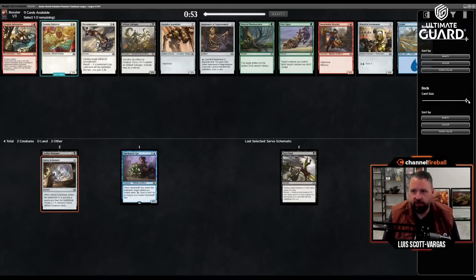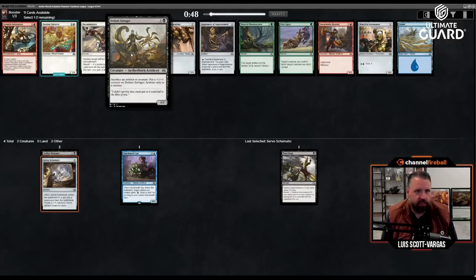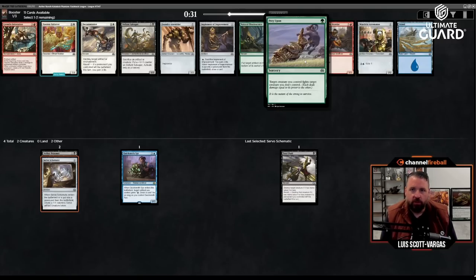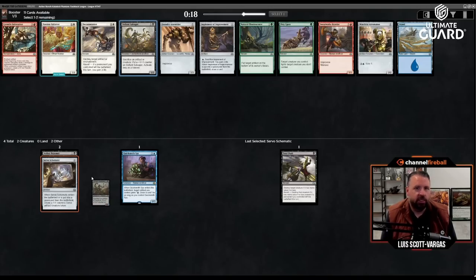Defiant Salvager — three mana for a two-two, you can sack an artifact or creature to put a plus-one counter on this, only as a sorcery which makes it a little worse. But sacking Servo Schematic to that is pretty good. There's also a white implement. Prey Upon is fine. Gremlin Infestation puts on an artifact and deals two to the controller every turn. Let's just take Defiant Salvager.